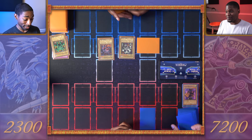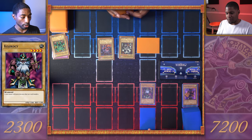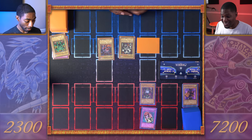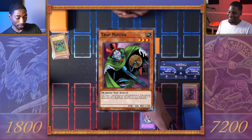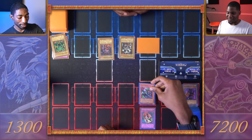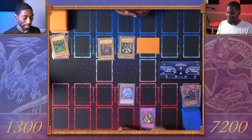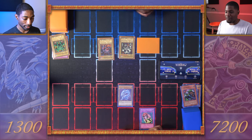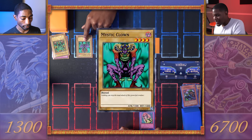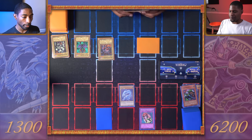You ever heard of a comeback? I'm going to Normal Summon Koji Kosi and flip my trap card — Ultimate Offering! By paying 500 life points, a player is allowed an extra Normal Summon or set. I'll pay 500 to get an extra Normal Summon of my Trap Master. And I'll pay 500 more to get the Tribute Summon of my ace monster — Blue-Eyes White Dragon! 3000 attack points. We're going to enter the Battle Phase. Blue-Eyes White Dragon attacks Summon Skull. During the Battle Phase I'll use Ultimate Offering to Normal Summon my Mystic Clown. I'm still going to attack Summon Skull. I'll set one face down and pass turn.